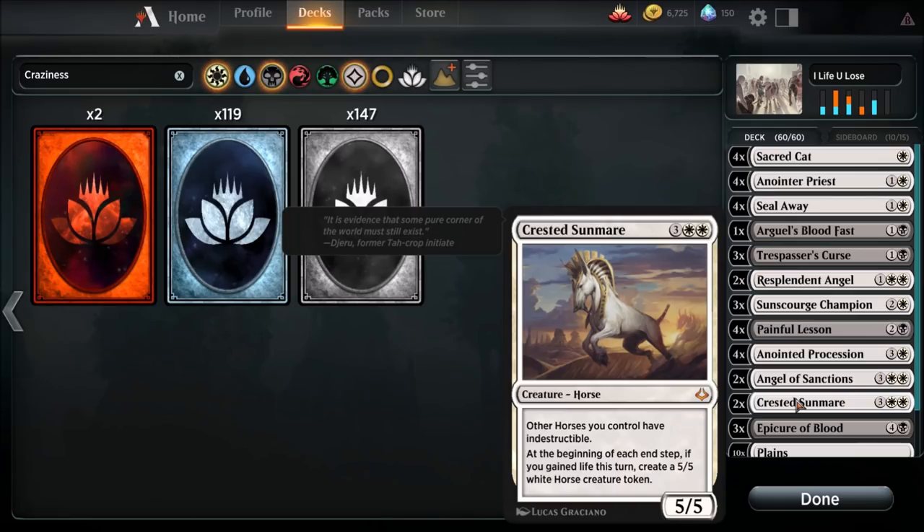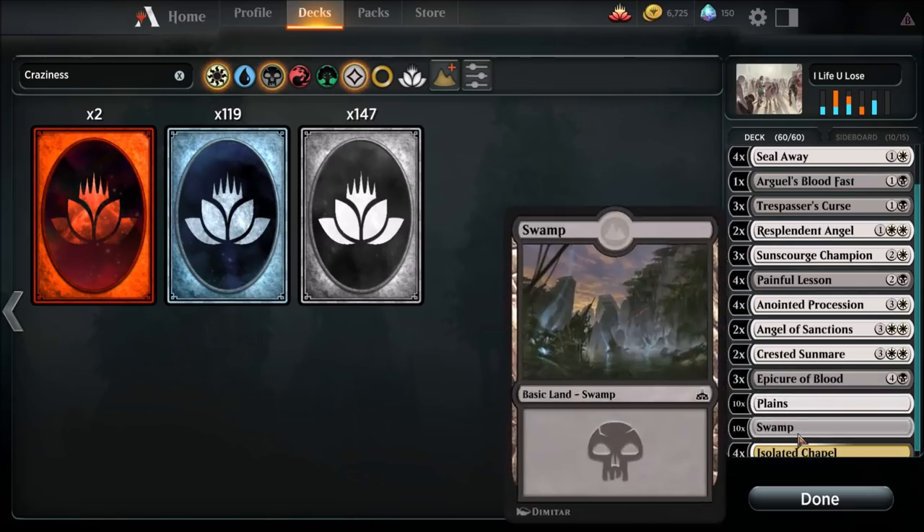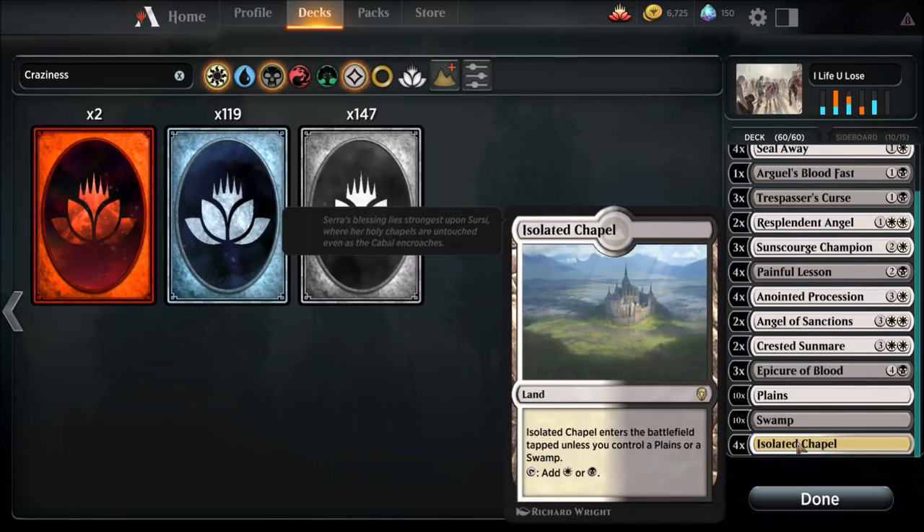Every single turn — each end step — so if we drop Crested Sunmare, not only on our turn but on their turn if they drop a creature and trigger our life gain, it creates another 5/5 Horse token too. This deck just goes nuts. Epicure of Blood is a three-drop: whenever you gain life, each opponent loses one life. This is what I base the entire deck around — we're going to be gaining so much life, so why not drain the hell out of their life total? Ten plains, ten swamps, four Isolated Chapels.